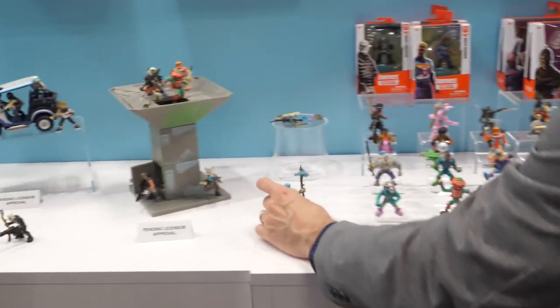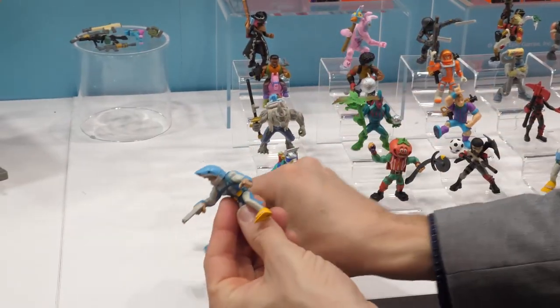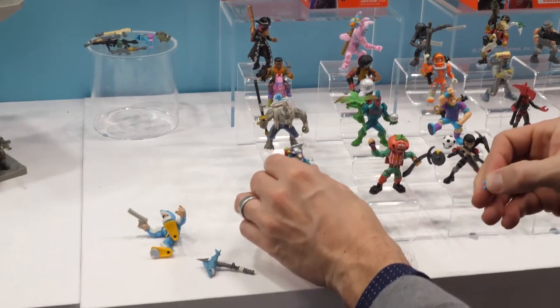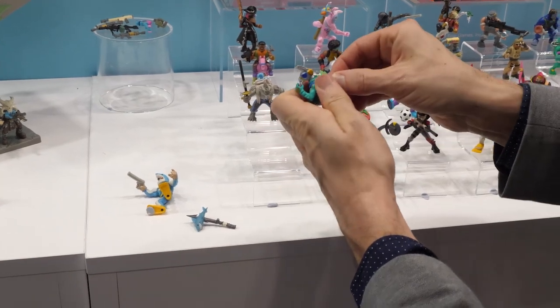Every one of these is a mini action figure with three points of articulation, so you can pose them, you can swap their accessories, you can swap their back bling. If I want to take his shark fan off and swap it for this backpack, I can give DJ Yonder a little shark fan here.